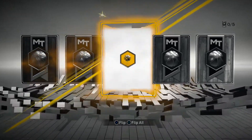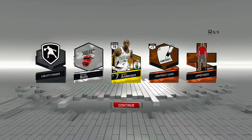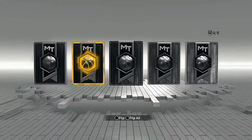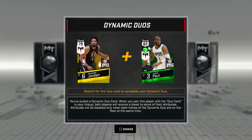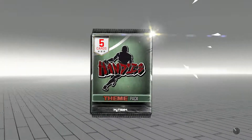For my second pack I got a handles-theme player who is Kenny Anderson, so he is a pretty dope gold card and I will take that. But for my third pack I got gold also, but it is Andre Jordan. I want like Allen Iverson — who else is going to be in here?